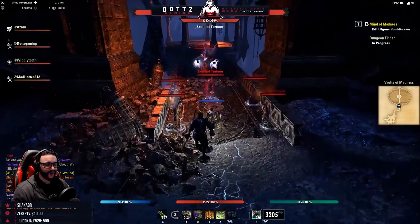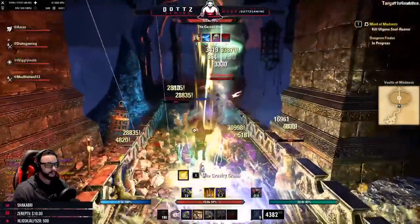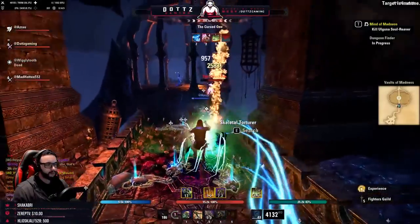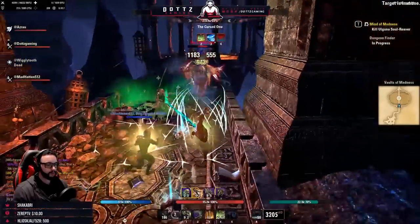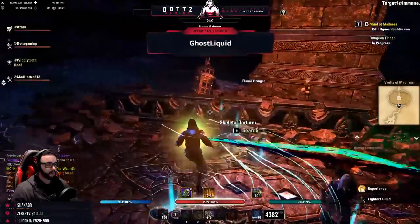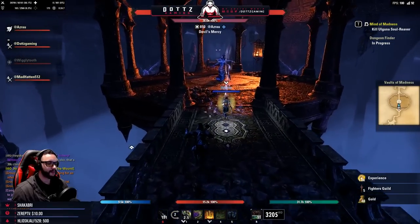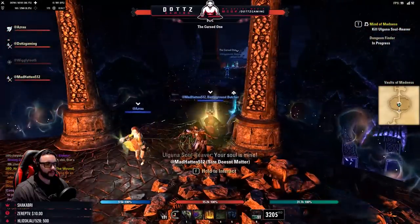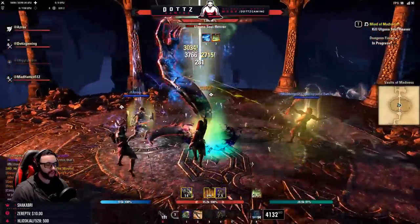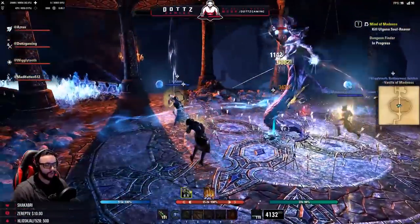Our first boss is The Cursed One. You always see at least one person die on this boss in pug groups. Kill the ads first, then focus the boss. He has a frozen tornado attack that will CC and stun you. His main mechanic is a beam attack that reflects the damage the boss is taking directly onto a targeted player — so when that beam comes out, stop all DPS and your party member will live.